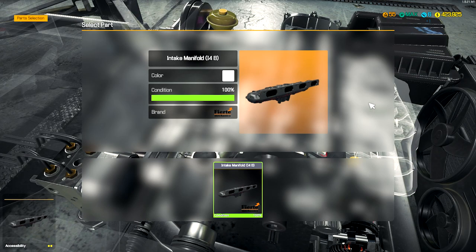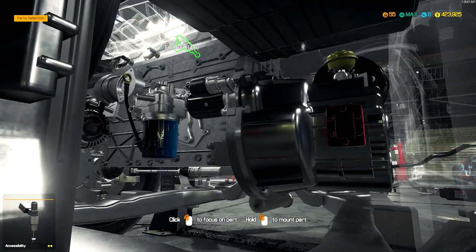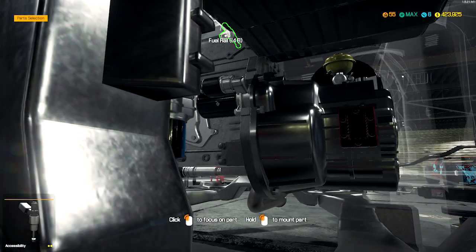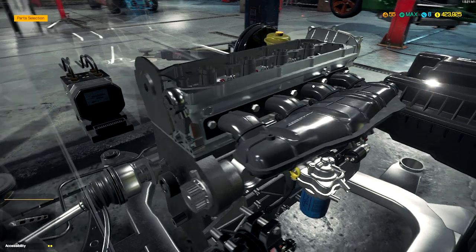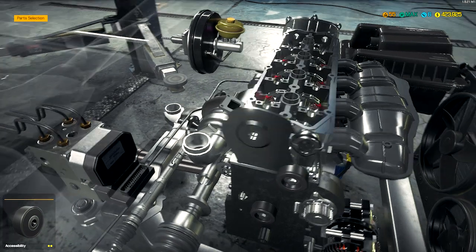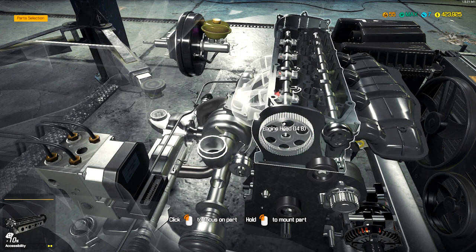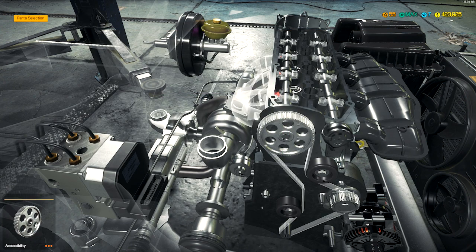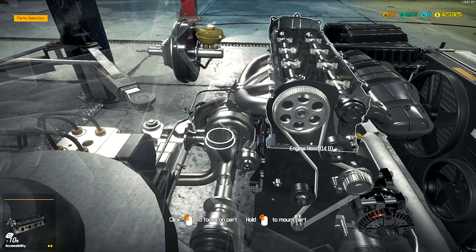The last time I did the intake manifold I missed the fuel rails underneath and was losing my mind trying to figure out where they were. They are hard to see — there we go. Go ahead and get these cam gears on. I had to wait a second on that one — I was like, I don't remember if there were performance or non-performance ones here.